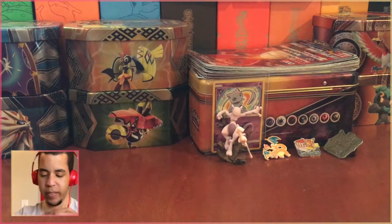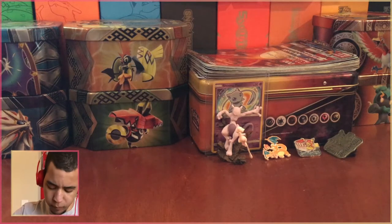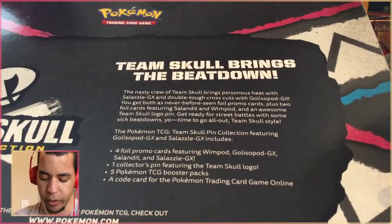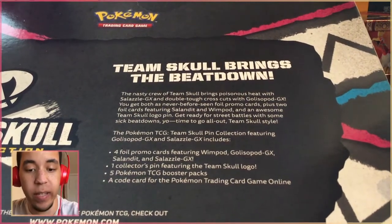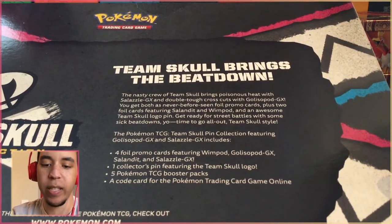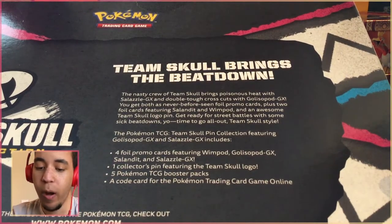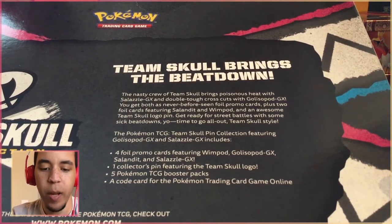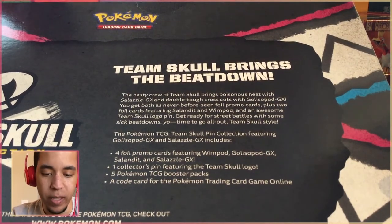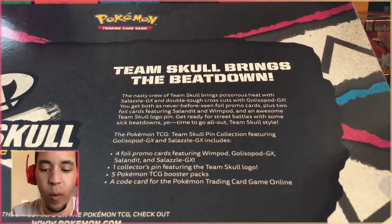I'm going to try and preserve the box as best I can — I think I might hold on to it because it's a really cool looking box. There's a back we can read. It says: Team Skull brings the beat down. Nasty crew of Team Skull brings poisonous heat with Salazzle GX and double trouble cross cuts with Golisopod GX. You get both as never-before-seen foil promo cards plus two foil cards featuring Salandit and Wimpod and an awesome Team Skull pin. Ready for street battles with some sick beat downs, yo. Time to go all out, Team Skull style.